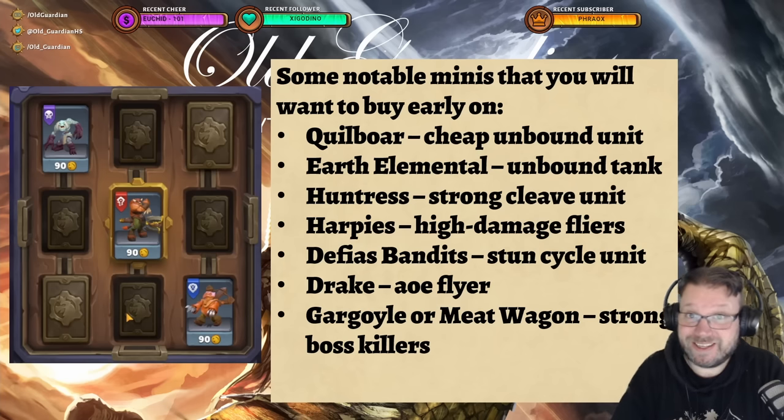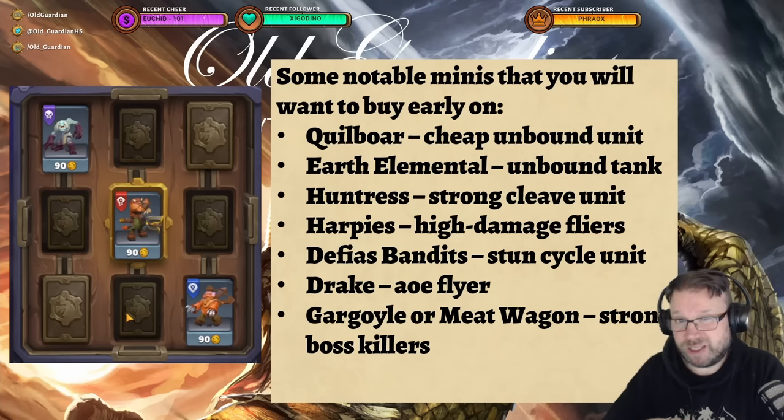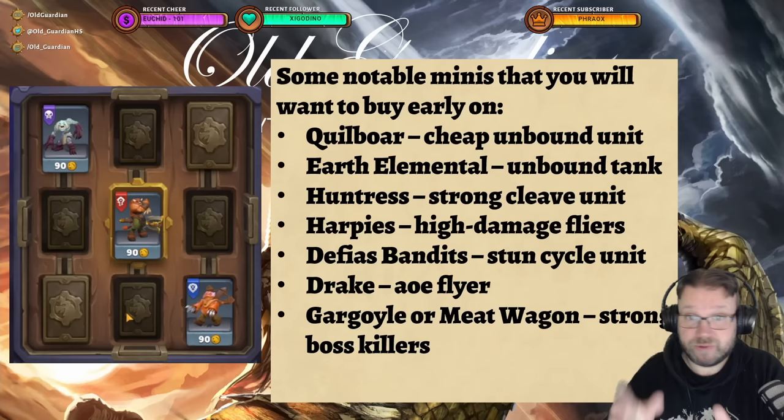There are some units you might want to pay attention to if you happen to find them from the grid. First and foremost would be the Quillboar — it's a cheap unbound tank that's really super flexible and goes into practically any team. Earth Elemental is another unbound tank, a little bit more expensive, and it only targets towers and enemy bosses, so it's a little less flexible than Quillboar. But if you don't get the Quillboar, Earth Elemental could serve in its stead.